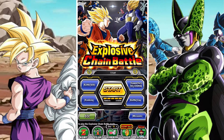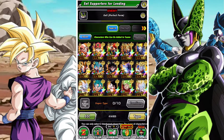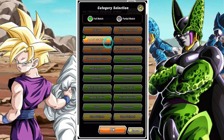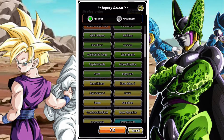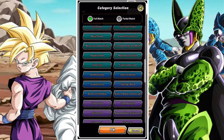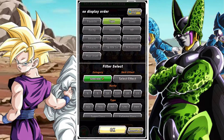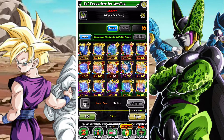In terms of supporters you want to select on the super side, you're mainly going to focus on Android Cell Saga units — basically a Gohan team. You're going to throw in a couple of Gokus if you have them. Those are going to be the main units you want to use, and they're going to be the most attractive units to set up as support.